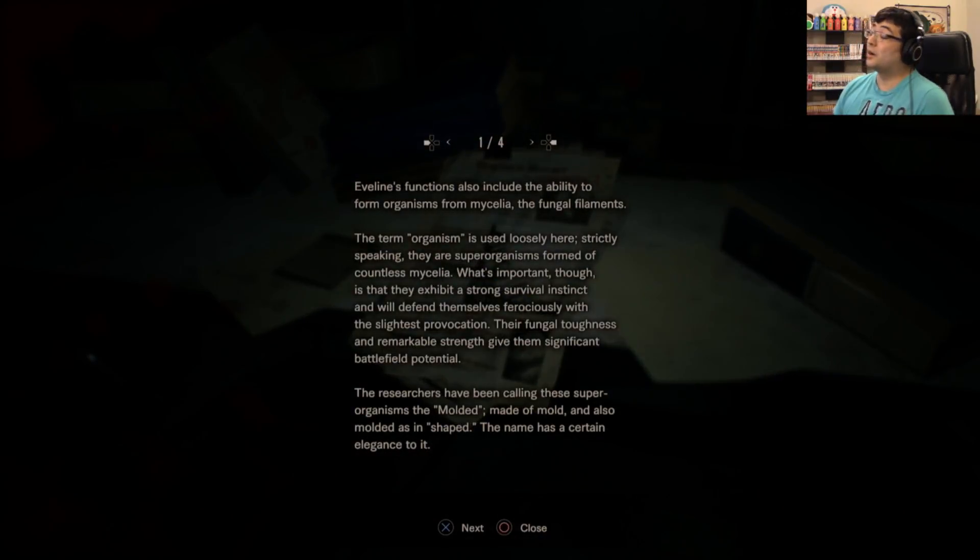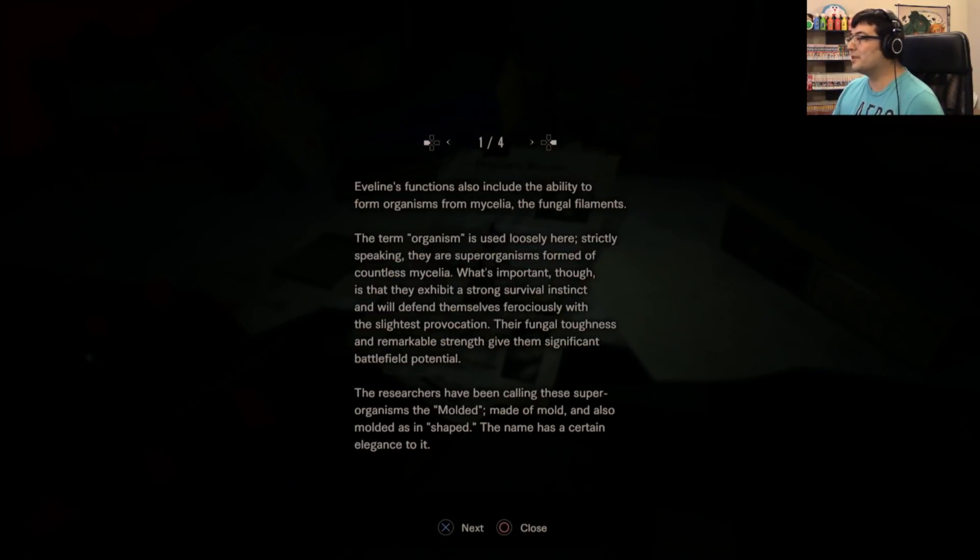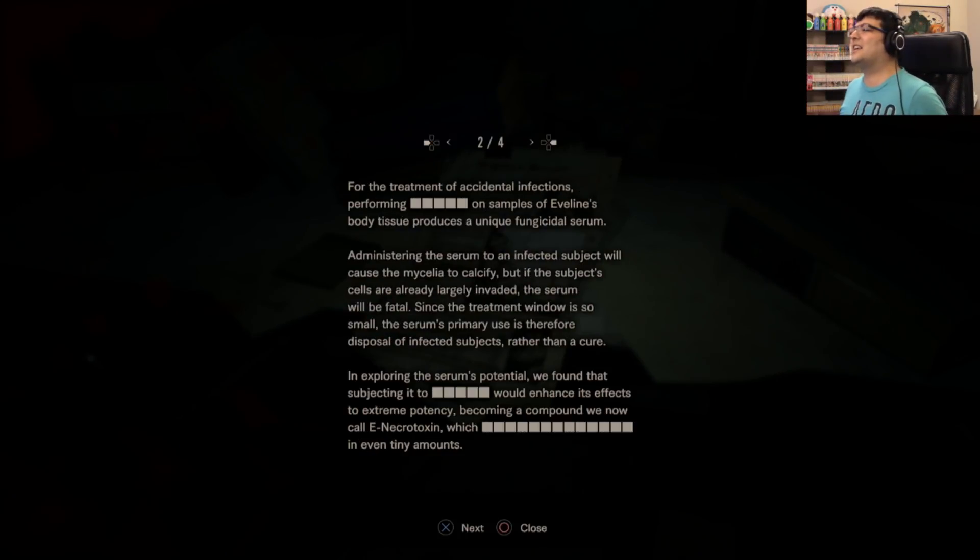There's more — let's just read it all. Evelyn's functions also include the ability to form organisms from mycelia, the fungal filaments. Strictly speaking, they are superorganisms formed of countless mycelia. They exhibit strong survival instinct and will defend themselves ferociously with the slightest provocation. Their fungal toughness and remarkable strength give them significant battlefield potential. Researchers have been calling these superorganisms 'the molded' — made of mold, and also molded as in shaped. The name has a certain elegance to it. So elegant.